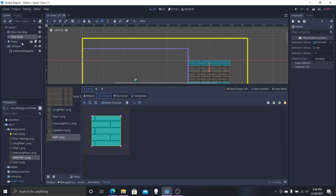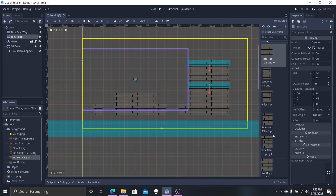Finishing up here — now we have all of our single tiles made. You can see all of our single tiles on the right. All we're going to do is delete that pillar right there, then select the new one and put it right where the old pillar used to be.